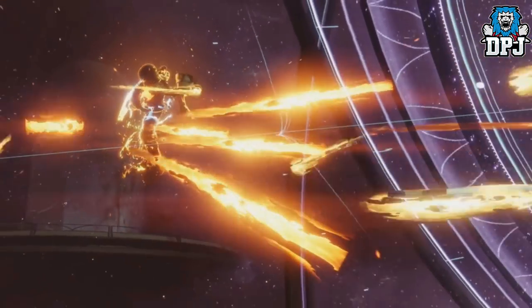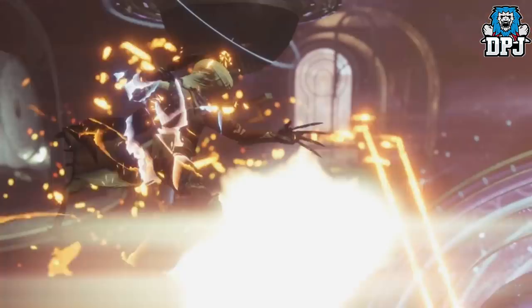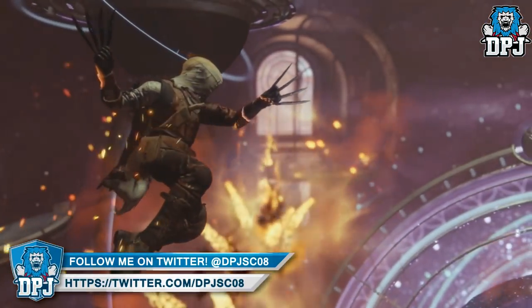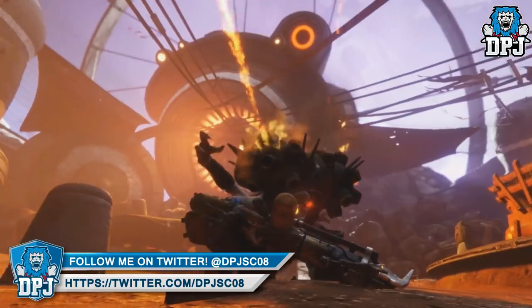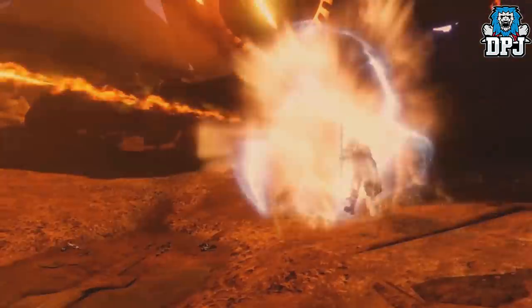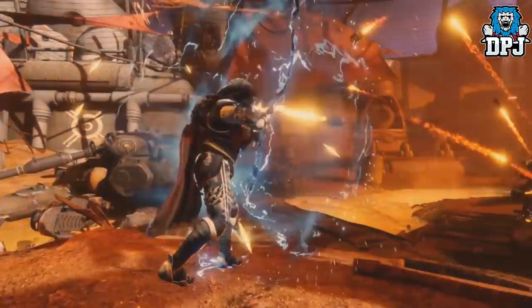The Hunter's Golden Gun class now has fire knives, which makes him feel like a ninja. I can see this being a super used to take down multiple adds from all angles, so if you are surrounded this might come in super handy. We then see a glimpse of the Arc Strider using his staff to deflect incoming bullets back at enemies, which is great and I can see this coming in very handy indeed.